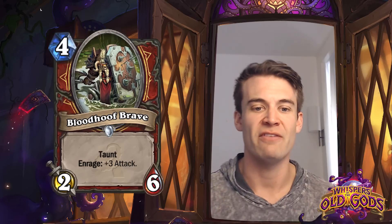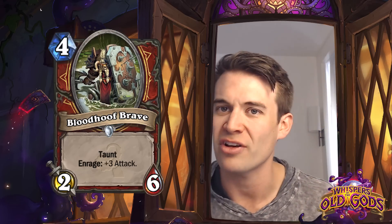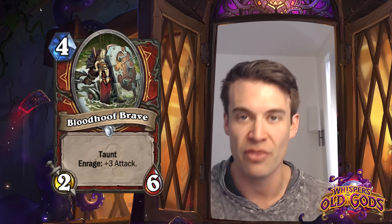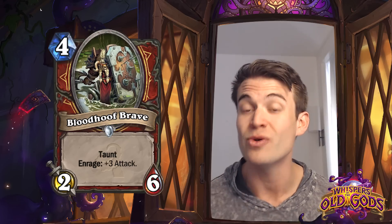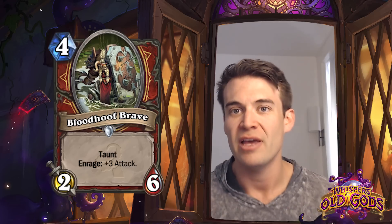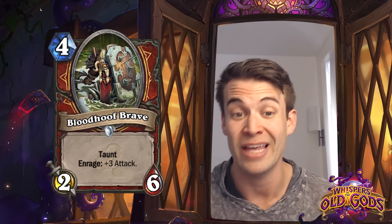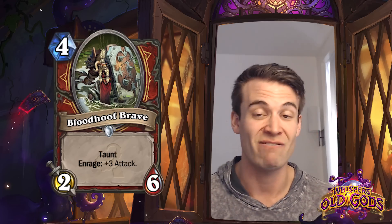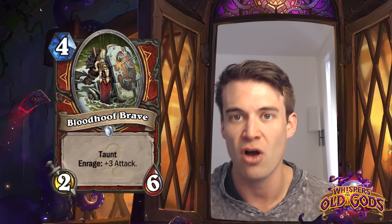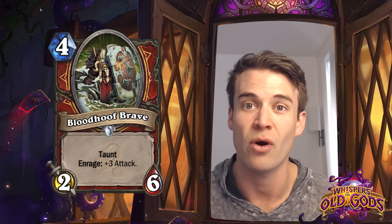Blood Hoof Brave - a 4 cost 2/6 Taunt with Enrage: +3 attack. This is actually a really strong stat line. Six health for four mana on a taunt minion is very difficult to get through and will often require two attacks, which makes the Enrage effect a lot more impactful because it's going to be very rare that your opponent can actually just punch through it with a single hit. So this is actually a very strong card for Warrior decks that gives them a tool for strong early game interaction that's not necessarily weapon-based. I would certainly not be surprised if these show up in competitive play.